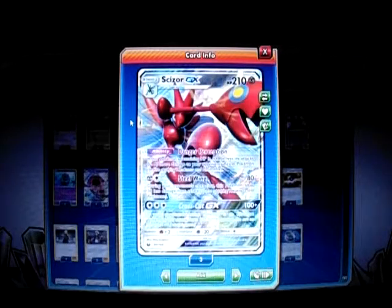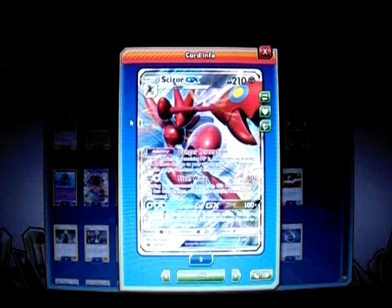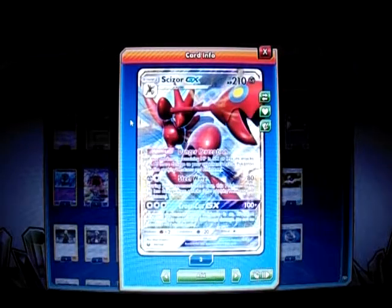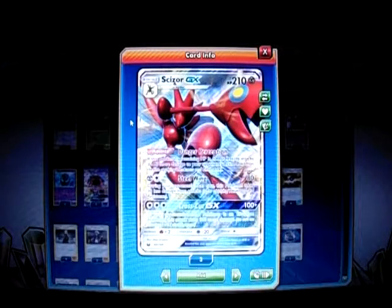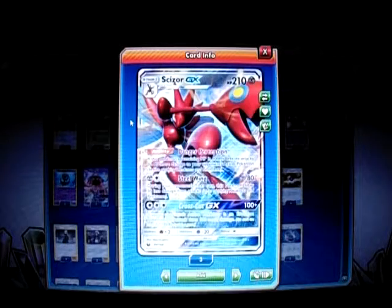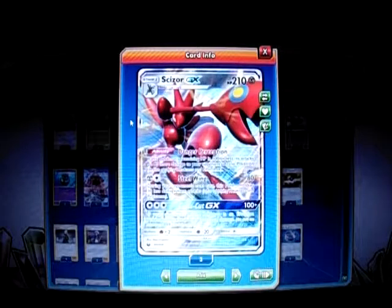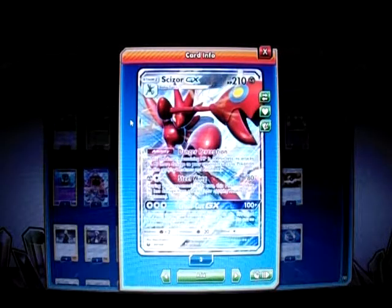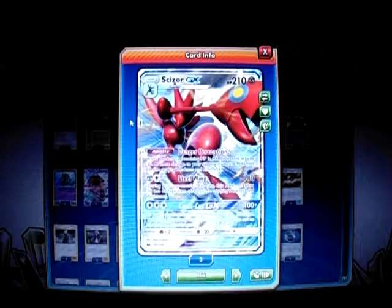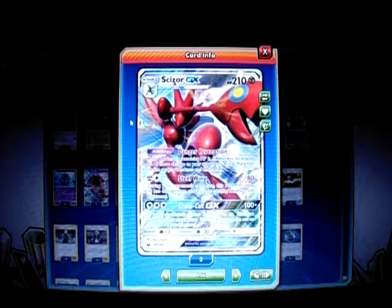It also has a GX attack called Cross Cut GX for 3 colorless energy. It does 100 plus, and if your opponent's active is an Evolution Pokemon, it does 100 more damage, so you can do 200 max. With Delmise and Choice Band, two Delmise on the field plus Choice Band does 250, which will knock out a Zoroark. It's one of my favorite Pokemon since the game started — I played Baby Scizor with Steel Slash and Mega Scizor EX with Iron Crusher.